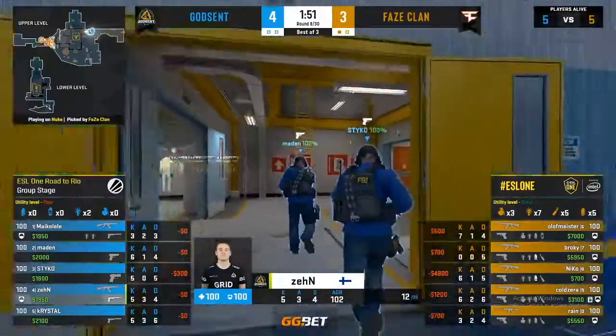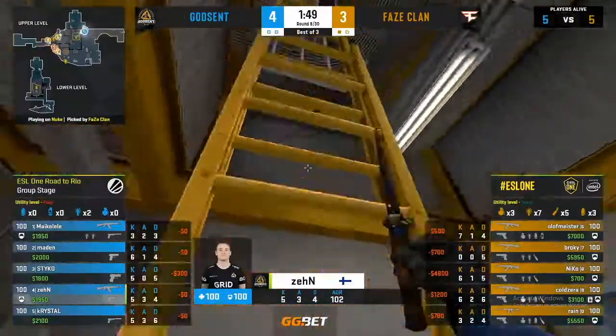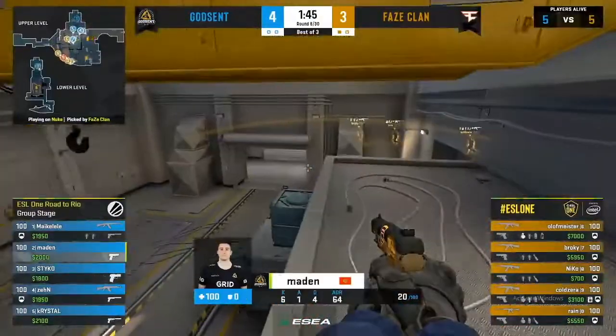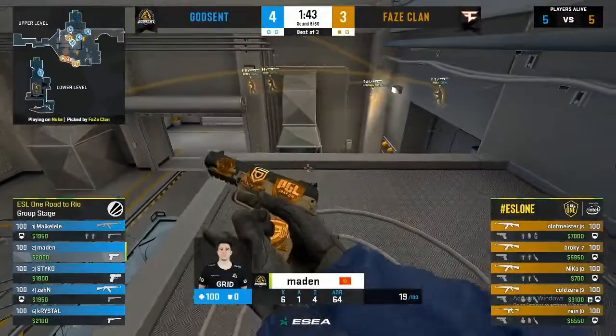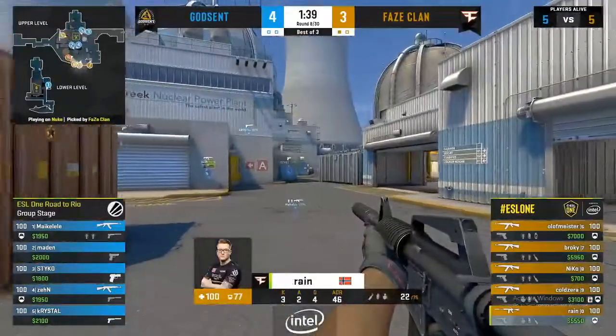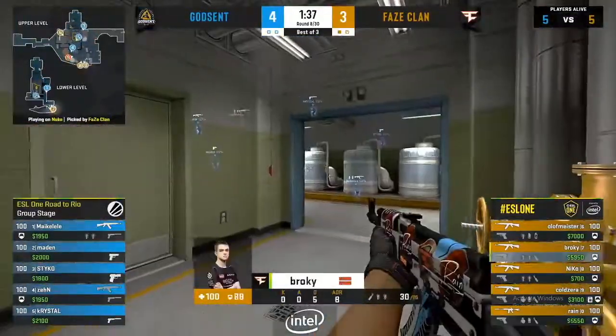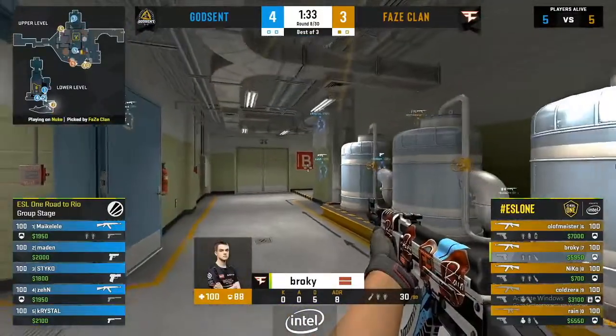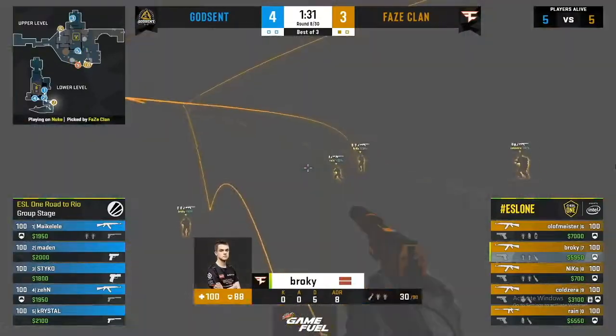Some surprising results in the group — Mousesports sit at 2-and-3, near the bottom, certainly not what was expected after their Pro League grand final spot just a few weeks ago. Phase have come alive since then — they got swept in stage two, going 1-and-4, but they're back with a vengeance.